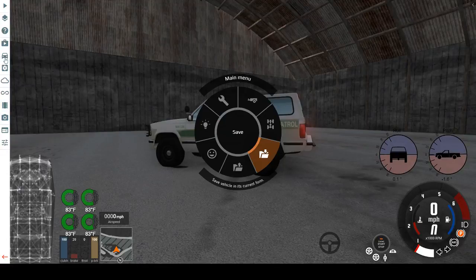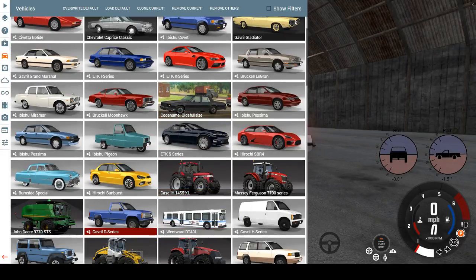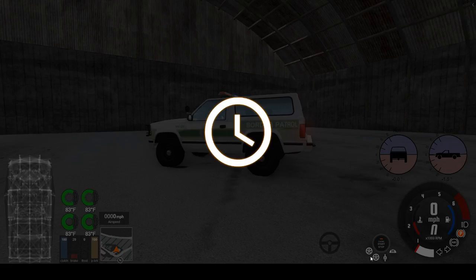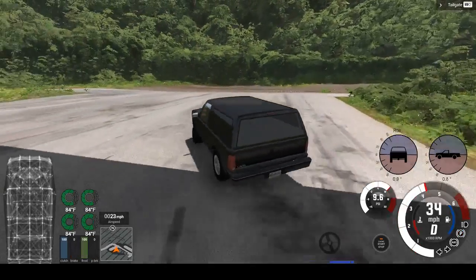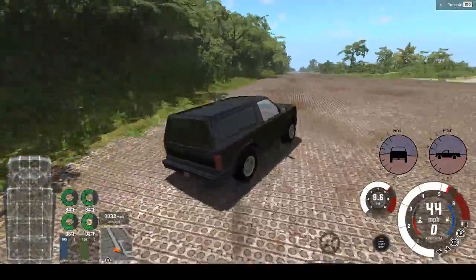On to the next version of the Bandito — the Bandito V8 Sport All-Wheel Drive. The Bandito Sport features a supercharged V8, all-wheel drive, and car-like handling. We'll see about that. It does handle like a car a little bit.